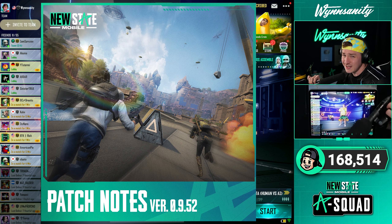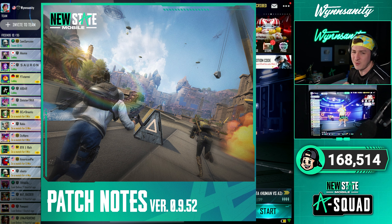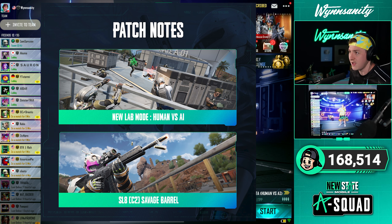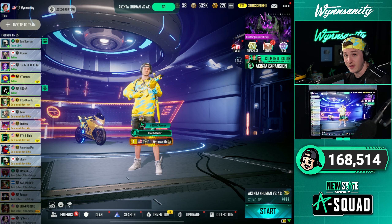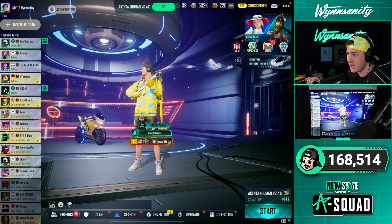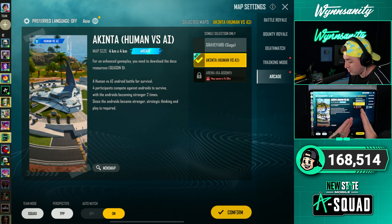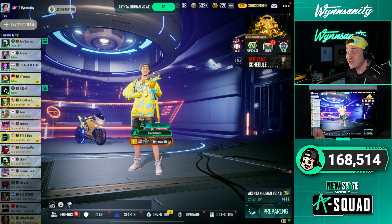We have the brand new update. I didn't cover the patch notes because they were pretty short - like three minutes - and there were three main things. One: Akinta is bigger. Two: there's a new human versus AI mode, kind of like a bot mode where you can just fight against AI. Three: there's a new customization for the SL8 which turns it into a full auto DMR, kind of like the MK14. We're going to head into that human versus AI mode to see what it's all about because it's actually on Akinta.